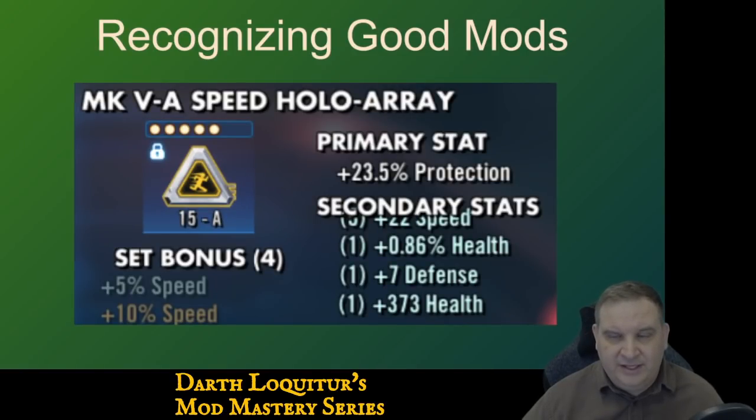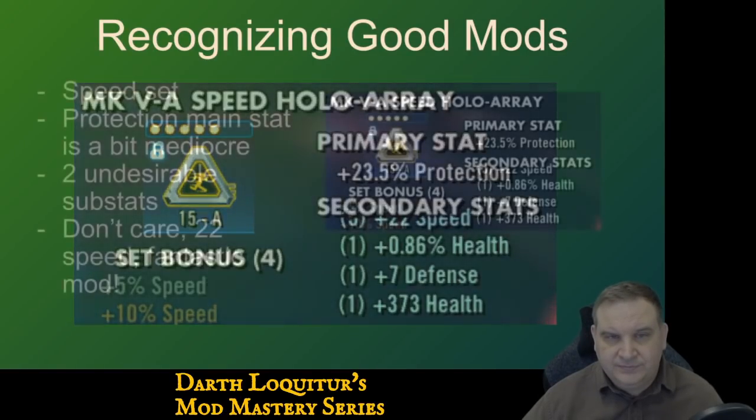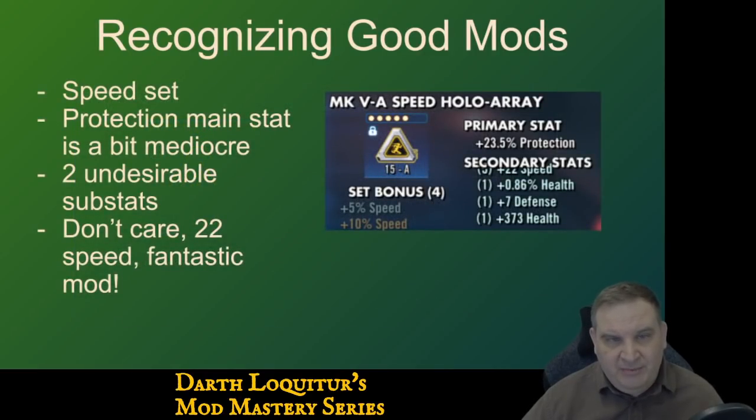Here's the next mod. It's a speed set with a protection primary. Protection primary is a bit mediocre — some characters want protection, but it's not as great a stat as offense, crit damage, or even health. It does have two undesirable substats with flat defense and flat health, but it has 22 speed. So again, it's a speed mod with 22 speed, and the rest of it just becomes academic. 22 speed is not the best of rolls — something like two fives and three fours would get you that — but who cares about the flat stats on the mod when it already rolled for multiple upgrades in speed?